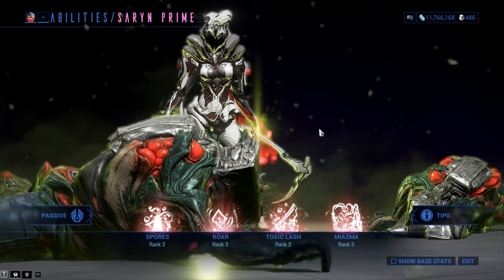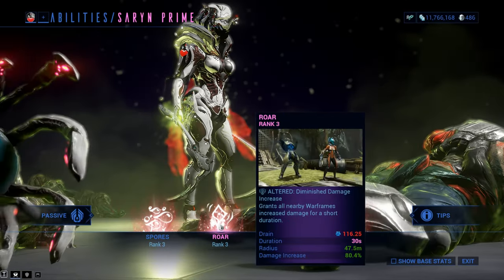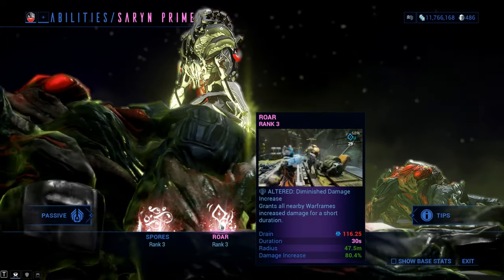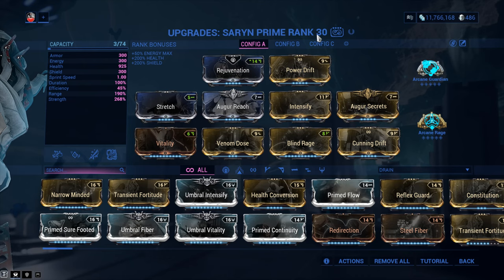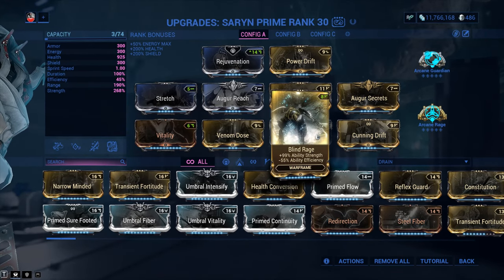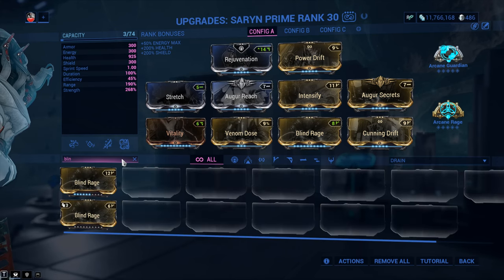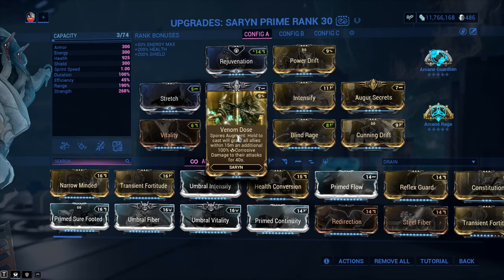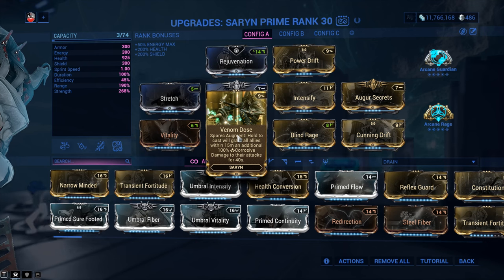To do that, however, what you will need is Saryn. It's an old trick — the Toxic Lash trick. Not everybody knows. She's got the following ability which we will exploit: Toxic Lash. While active, it deals Toxin Damage, and this effect is doubled for melee strikes, instantly popping spores when attacking afflicted enemies. We're going to be using Toxic Lash in combination with Acid Shells, which is going to be absolutely fantastic — that's why you want to get as much Toxin as you can. You also want to add Rhino's Roar on top of things, because Roar multiplies everything as a separate multiplier, making it one of the most powerful things you can add.